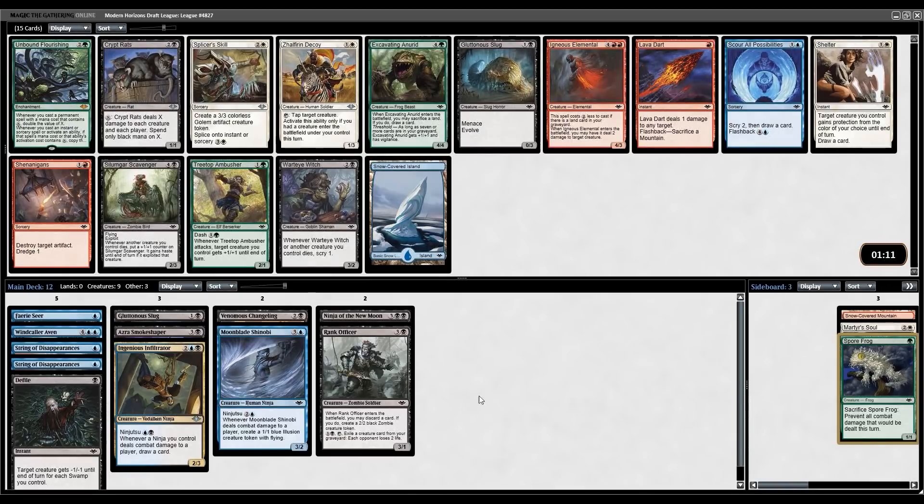Pack two incoming. Crypt Ruts is amazing, don't get me wrong, but I think the Slug is just what this deck wants more. Slug is amazing. We have Lava Dart, Igneous Elemental, Splicer's Skill, but I'm happy to take the Slug over Crypt Ruts.